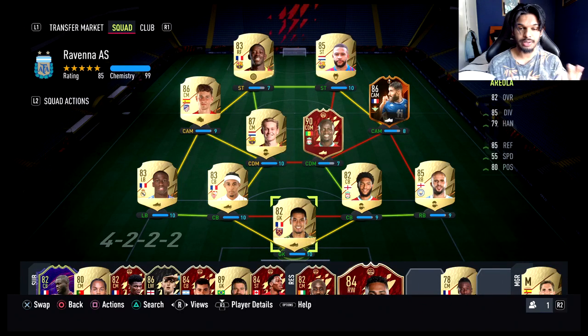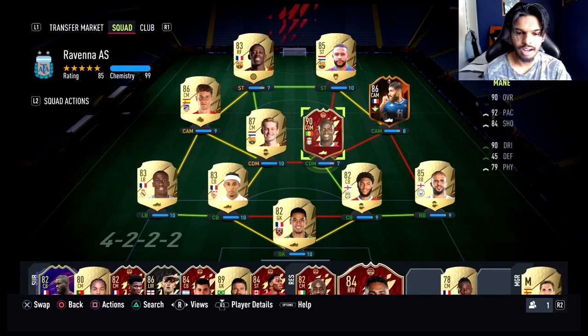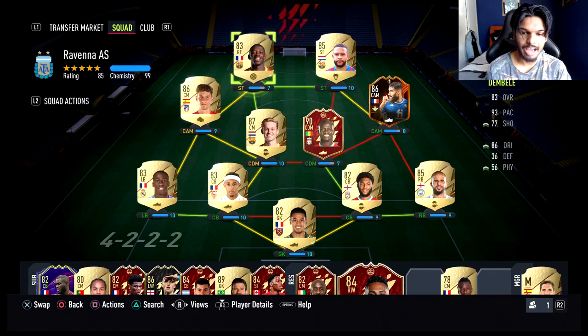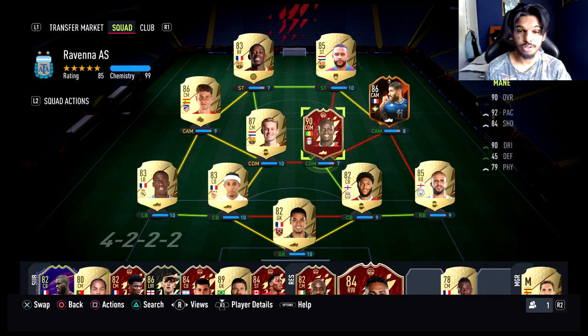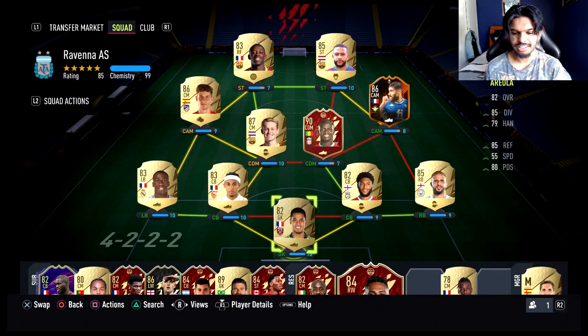Getting Mane as a red pick helped the team out a lot, and I'm very very happy with the team. I'm working on a dual player review on Fekir — if you guys also want to see one on Mane, maybe I could make that happen. Very happy with the team: solid midfield, solid defence. This account will mainly be used for Foot Champs games, playoffs, completing SBCs, and player reviews.